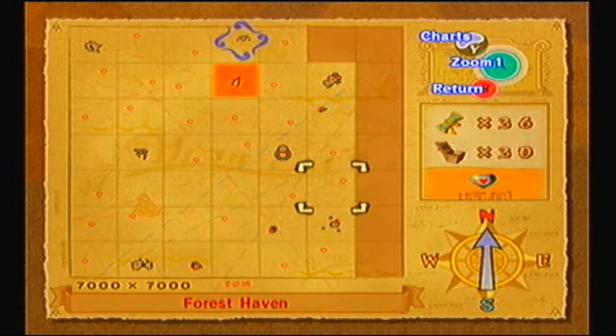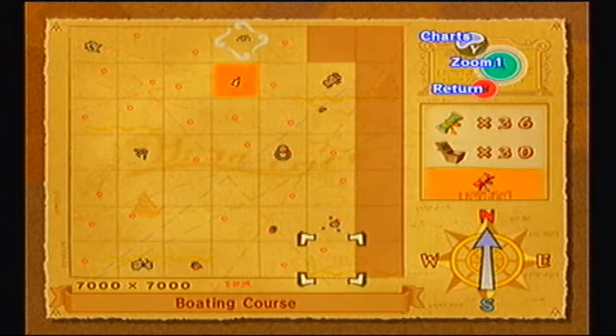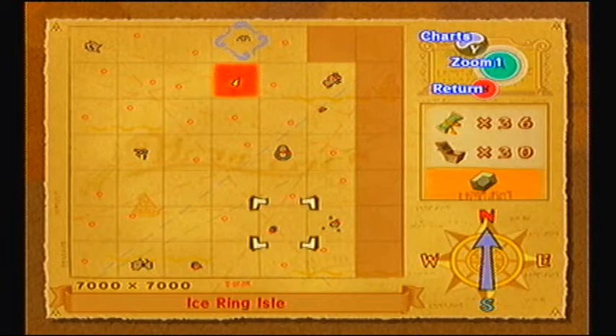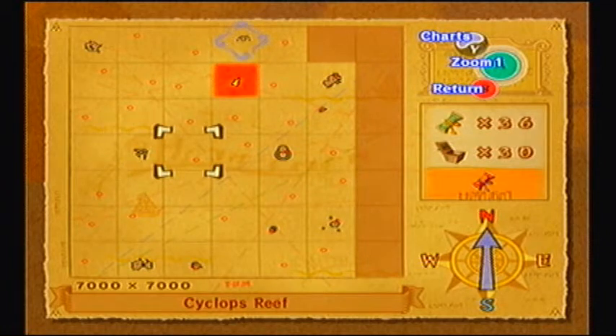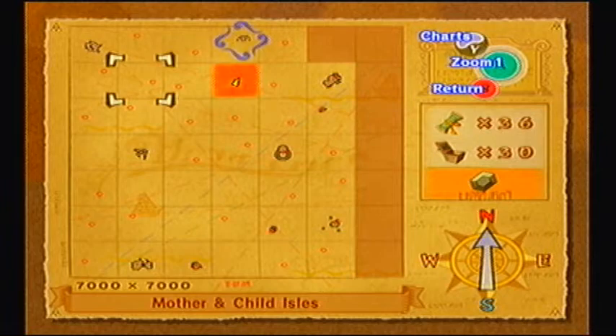What was the next place I went to? Oh yeah, Bomb Island also had a heart piece. Boating Course gave me the Sea Hearts Chart, which allows me to find where the heart pieces under the sea are. Five Eye Reef also had 200 rupees. Mother and Child Isles also had 200 rupees.